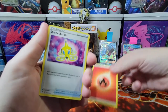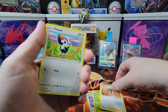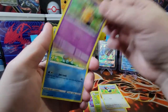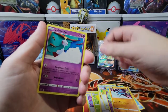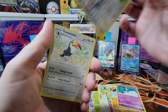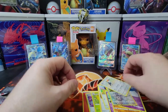Fire energy, Drone Rotom, Cacnea, Skiploom, Pikipek — I can't say that one, that's why we always skip it — Choodle, Riolu, Jynx, Tyloze, Toucannon. Three packs and nothing hitting.